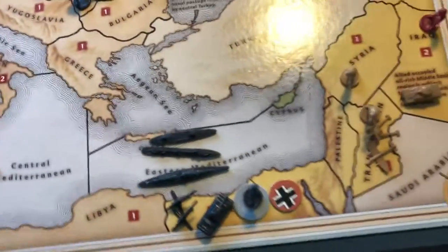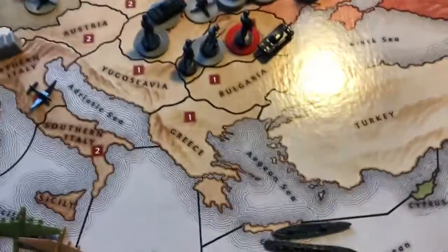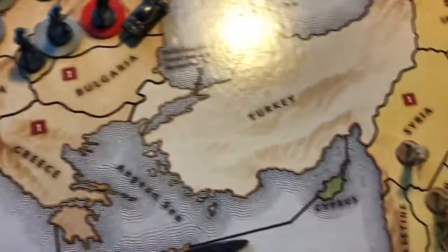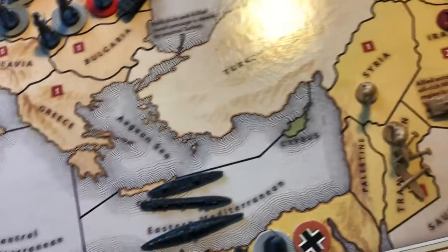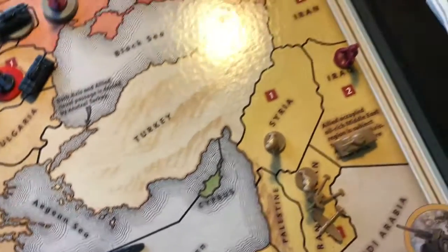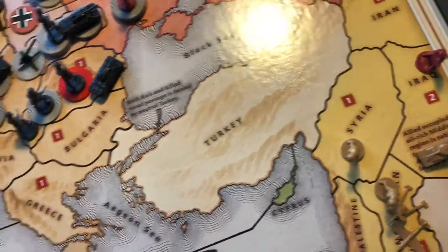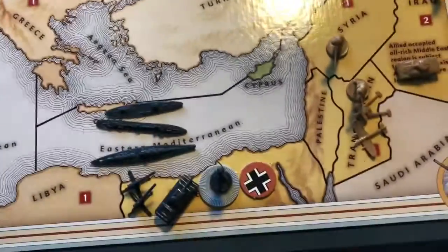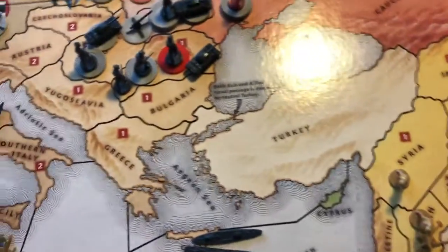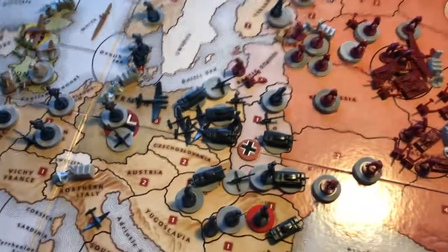Germans down in Africa are taking Libya, and also moving and attempting to take Syria, but one Soviet infantry survived, so now the Soviets are in Iraq and the Brits are in Syria. There's really no good way to reinforce Africa besides maybe sending planes from the UK, because the Soviets are focused on the Germans.